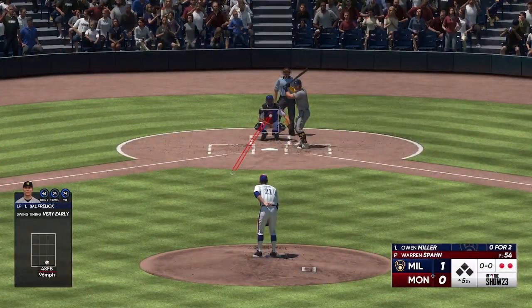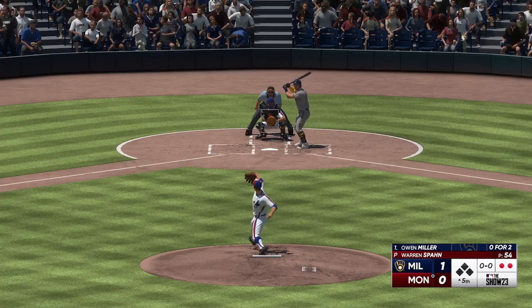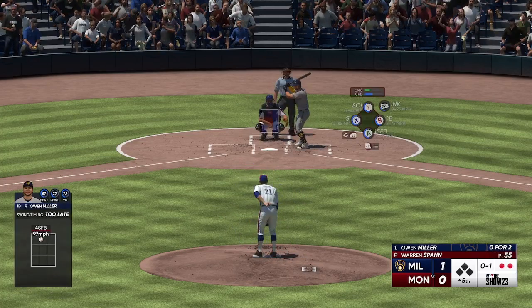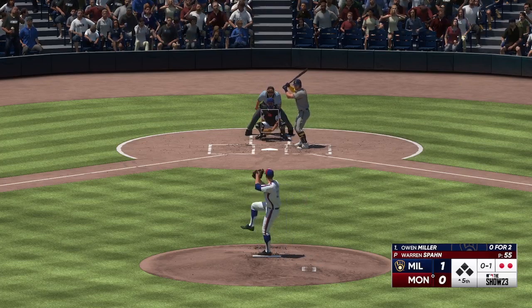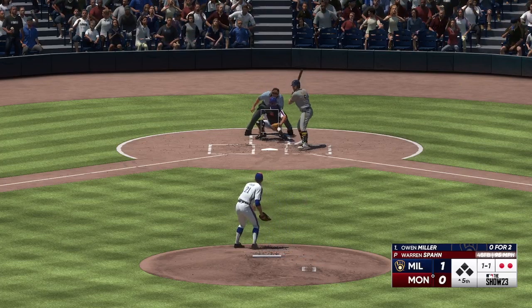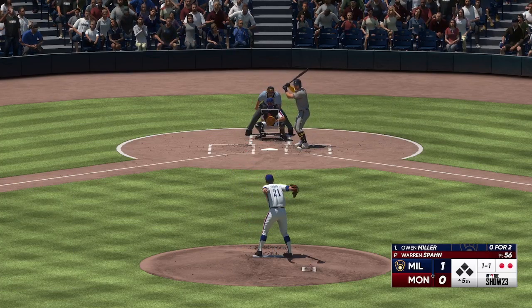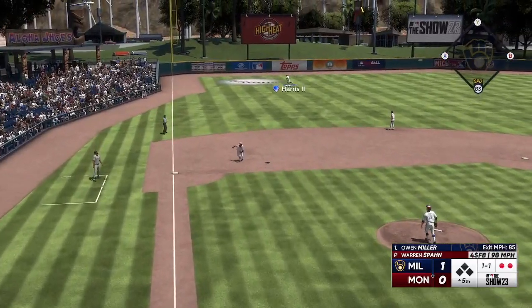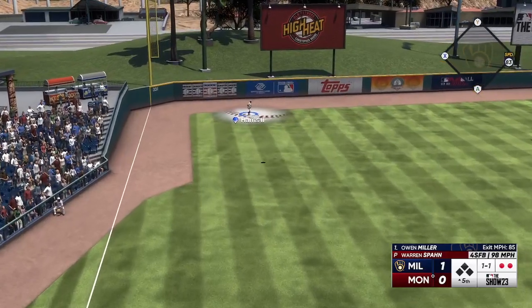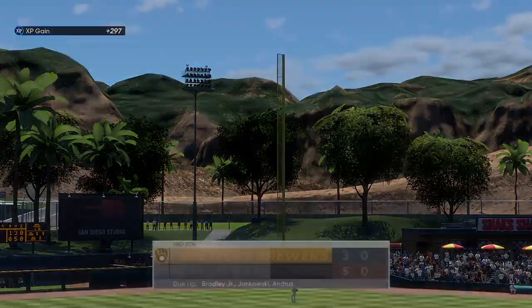Owen Miller up now for the Brewers — Miller swings and misses at the first pitch, 0-1. Good eye right there. In the air, left field — Harris has a beat on it, makes the catch. And the inning is over.